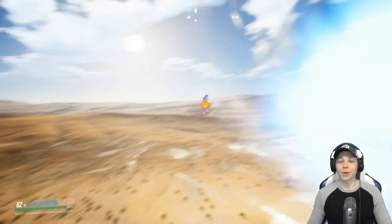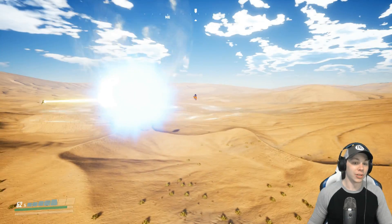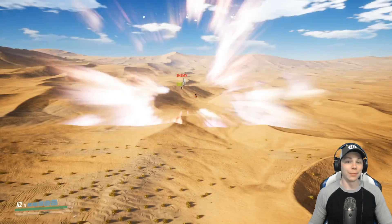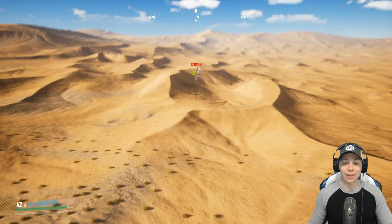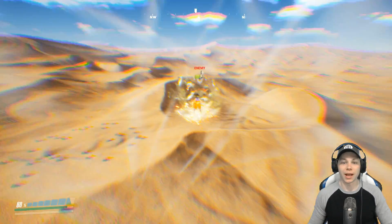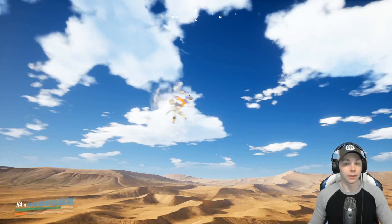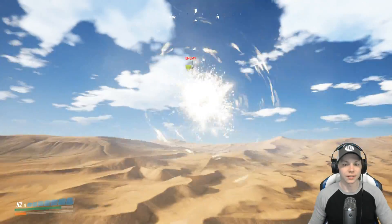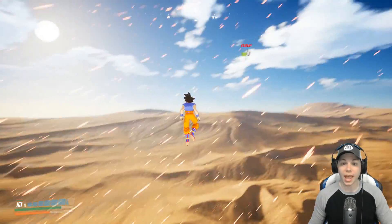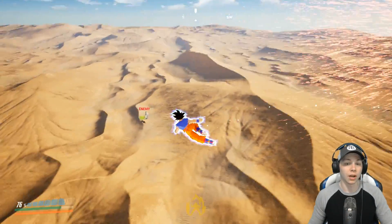We're gonna zoom out just so I can show the beauty of this. The only thing is I gotta zoom back in once this is done. But Trunks is doing — maybe he's doing Masenko. While I'm doing Spirit Bomb, he ain't gonna beat me. Now I gotta zoom back in before Trunks gets back up and beats me to death. Now I need to charge my stamina. Let's do another kick and gut punch, double gut punch. That is a combo that Emud has added to the Ultra Instinct Sign Goku.